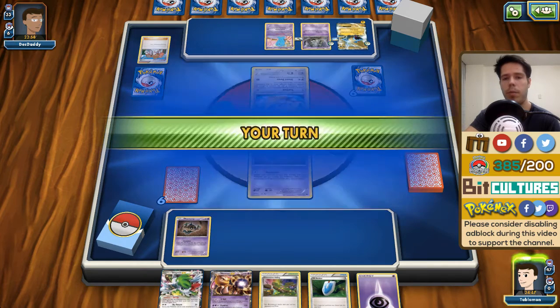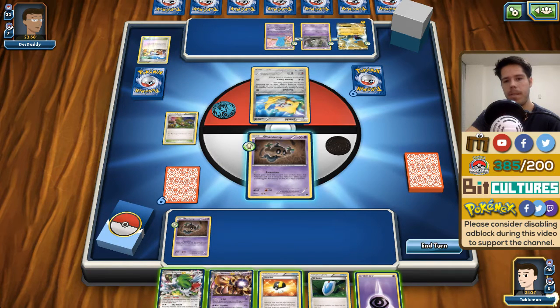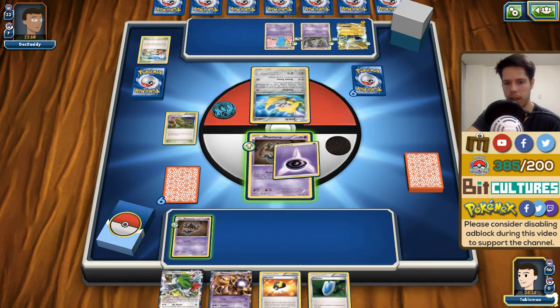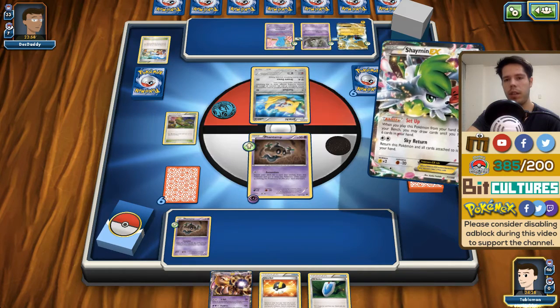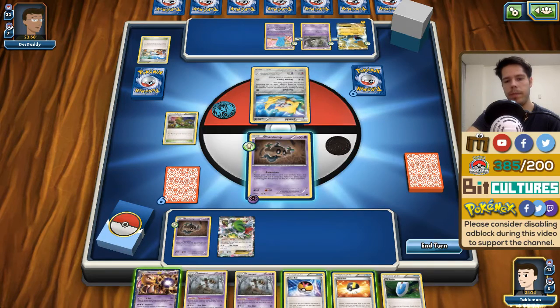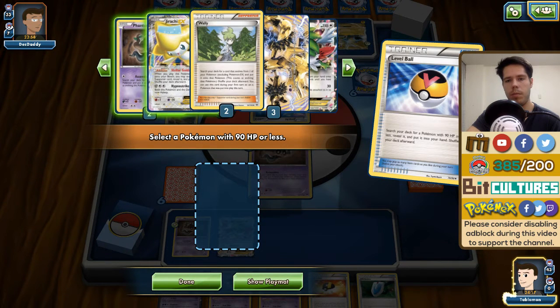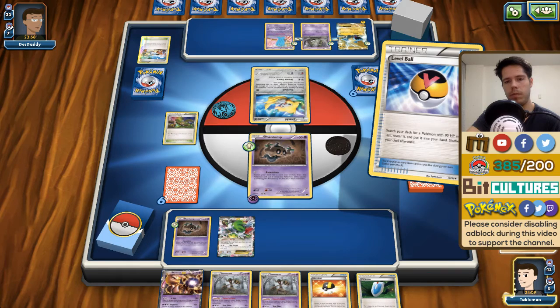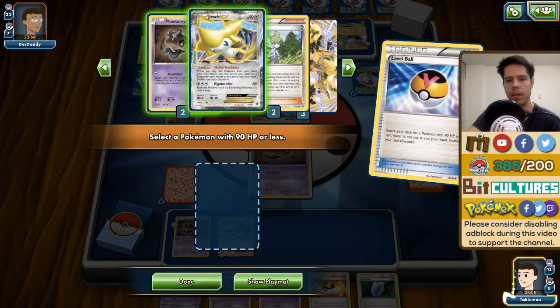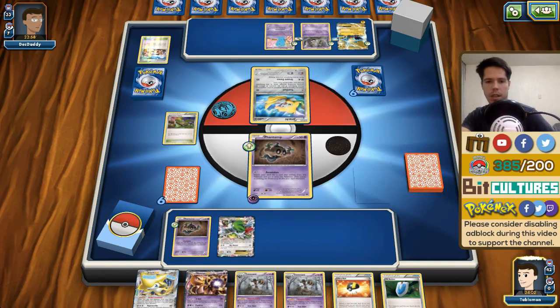My opponent gets the Spirit Link right away, attaches energy, plays Tropical Beach and draws three cards — he has a Float Stone. He could not have asked for a more perfect hand. I'll need to rely on Wobbuffet here. I'm going to attach an energy to have Trevenant BREAK ready — Trevenant BREAK is not KO'd by regular Thunderbolt. I need to go for Jirachi with this Level Ball and use N.